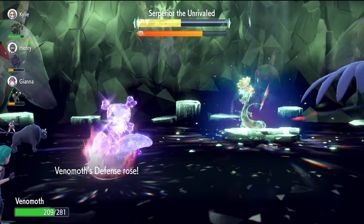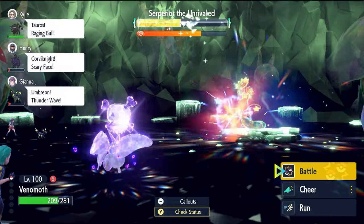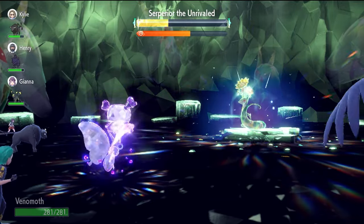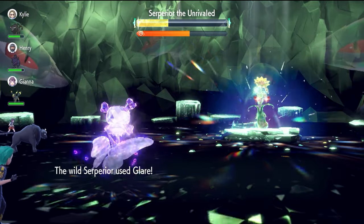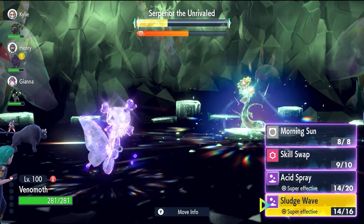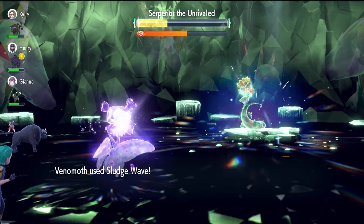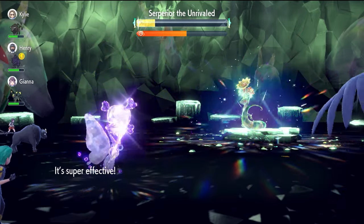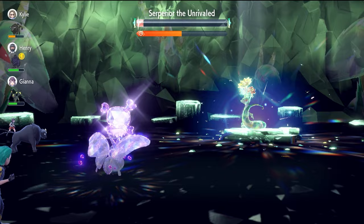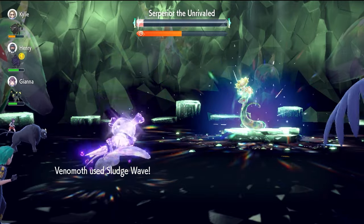Superior removes the negative effects from its side of the field, but because we still have Contrary we get a Defense boost for its trouble. We just fire off three more Acid Sprays and finish the raid with Sludge Waves. Two or three Sludge Waves will be enough to close it down. Superior will use Glare at this point, potentially paralyzing a Pokemon — if Venomoth gets paralyzed, use a Heal Cheer to remove it, though it's not really necessary. With 50% of the raid timer still left, one more Sludge Wave is easily enough to take down Superior. It's a great way to farm Herba Mystica over the weekend while this event is running.